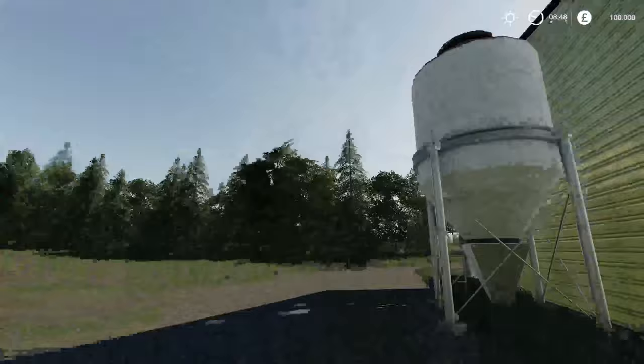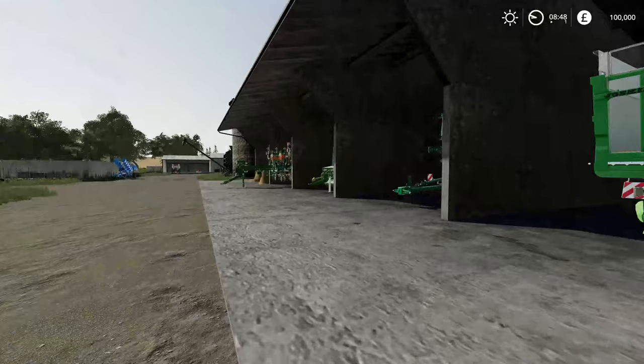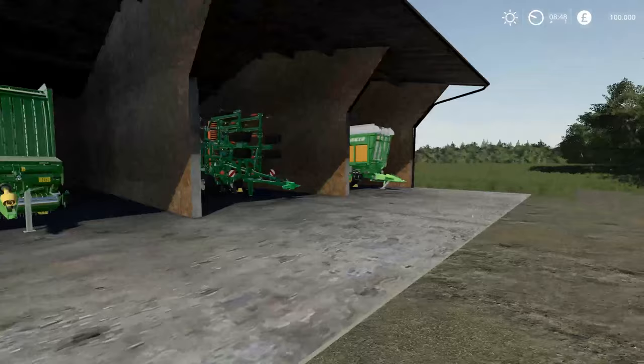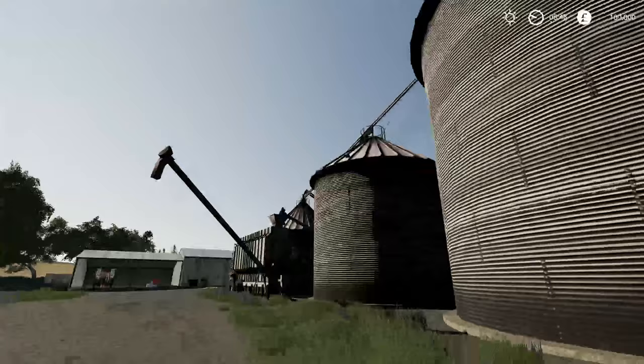Coming around here we've got more sheds, more storage space, lime fill point. We've got a full shed of trailers - there's a forage wagon, a cultivator, another forage wagon, a huge big star drill that just fits in there, and our straw sell point. Magnificent. And there's our plan - lovely looking grain bins looking a bit old there with the dryer, but still pretty cool nonetheless.